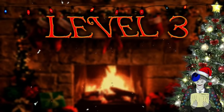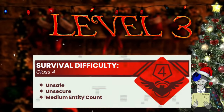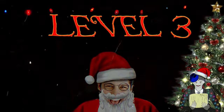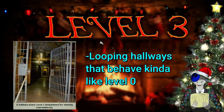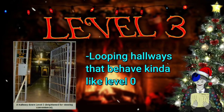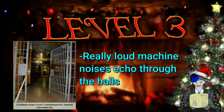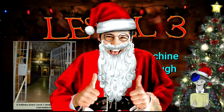Level 3 of the backrooms is classified as class 4, so it's unsafe and unsecure and has a medium entity count. This is actually the first real test for people who are new to the backrooms — level 2 was kind of a warm-up. Level 3 consists of a ton of looping dark hallways that behave kind of like the ones from level 0, but not to the full extent. Each of the hallways juts off into random segmented rooms with no pattern whatsoever. On top of the randomness of the hallways, there are also extremely loud machinery noises that echo through the halls, which could be very disorienting.